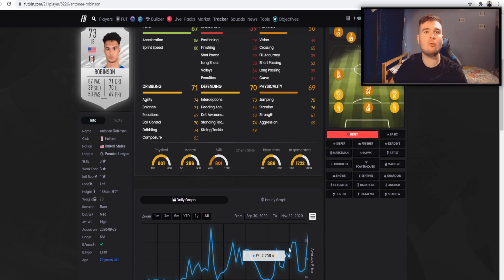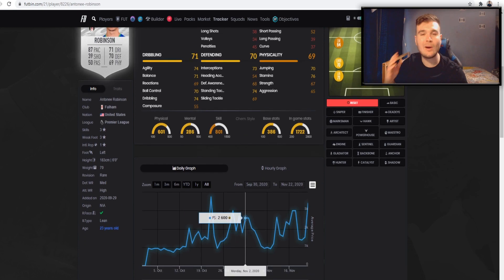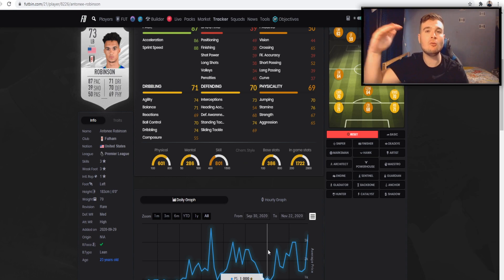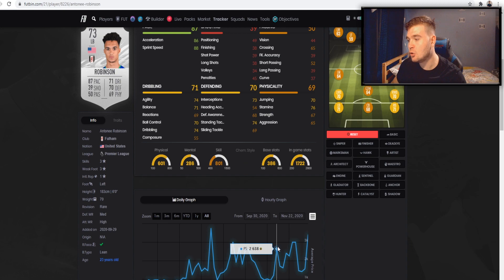I'm going to ask you to put this in the comment section: when do you complete objectives? On FIFA right now, people complete objectives from Monday to Wednesday. So the best buy times for these silver cards are in my opinion between Thursday and Sunday. When the Silver Stars drop on Wednesday you see them skyrocket because people urgently buy them. Then on Thursday you get some silver supply from Division Rivals rewards and Marquee Matchups, so you might see a slight drop.